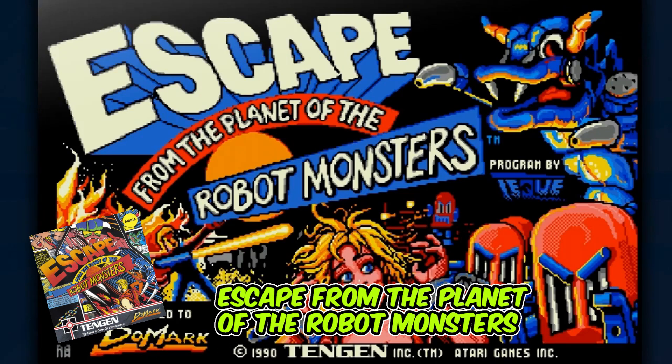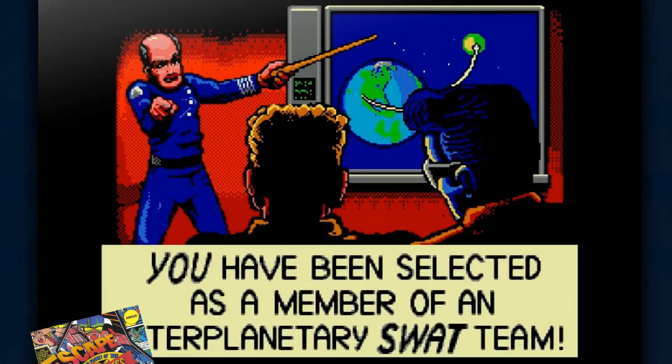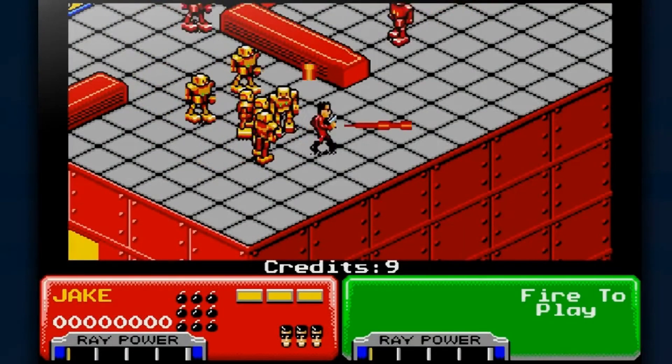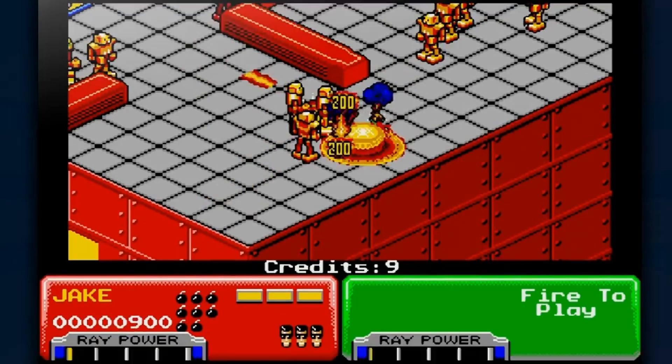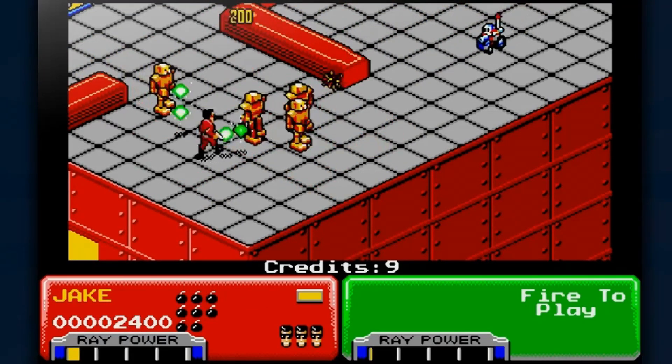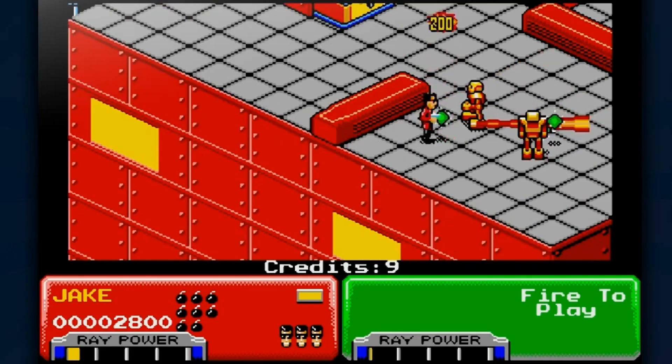First up we have Escape from the Planet of the Robot Monsters. This was an arcade game converted to the Amiga and various other platforms. It's a bit of an isometric side-scrolling shooter with very cool characters. I love the look of this game — it looks like a comic book. It's fun to play, though it was quite hard.